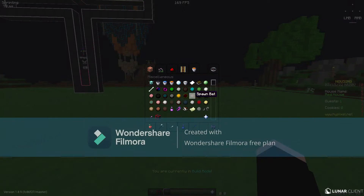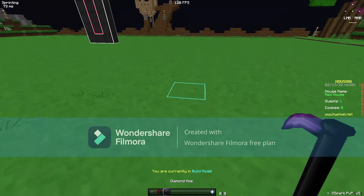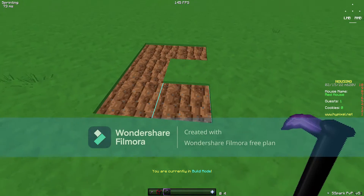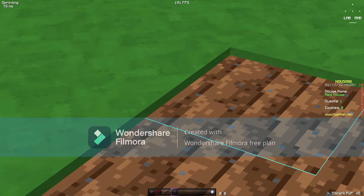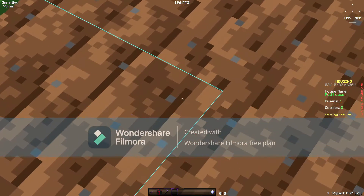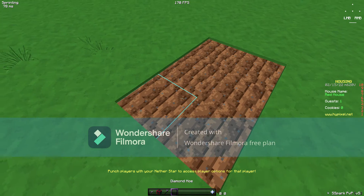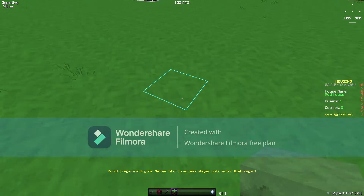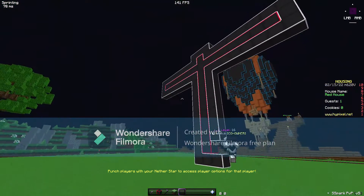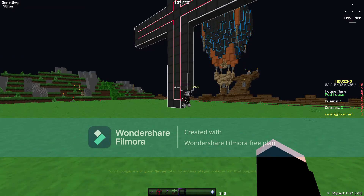That's about all for this pack. We can also look at what the grass looks like. And then let's move on to the next texture pack.